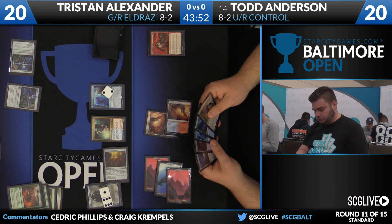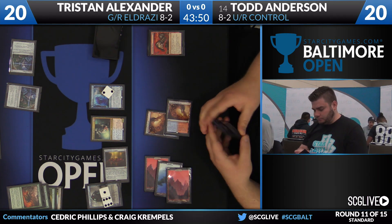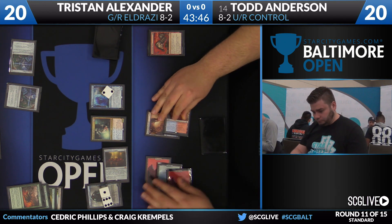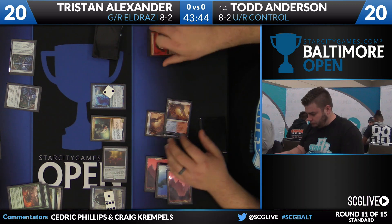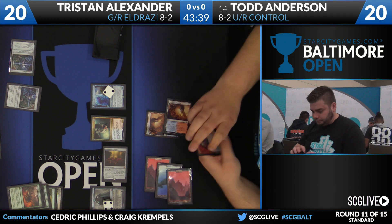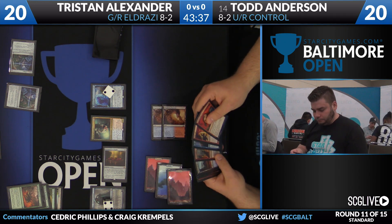Thing in the Ice — not so much. A bunch of lands — no thank you. A second Thing in the Ice does not interact well with the first Thing in the Ice. Somehow it is scared, well it's in the ice of the one that is not in the ice anyway.